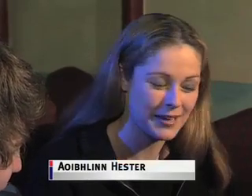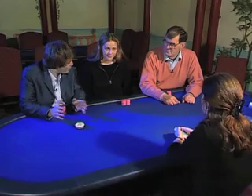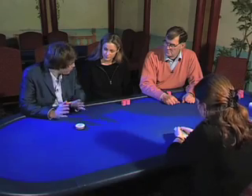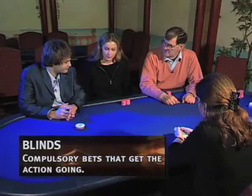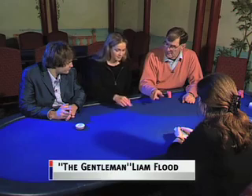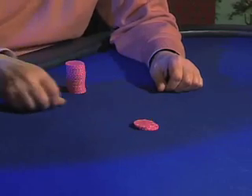We have Evelyn here with us. Evelyn, you've never played before, have you? That's true, Jesse. I've never played poker, so I need to know where to start. The first thing that happens is the placing of the button and the posting of the blinds. The dealer button signifies who the nominal dealer is. The blinds are compulsory bets placed to the left of the button that get the action going. You need to put out one unit — that's the small blind — and two units, which is the big blind. Blinds are posted. Let's deal the cards.